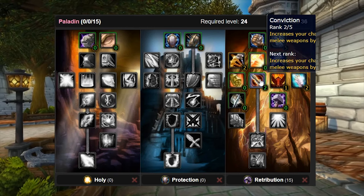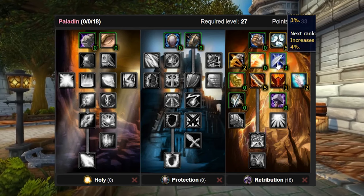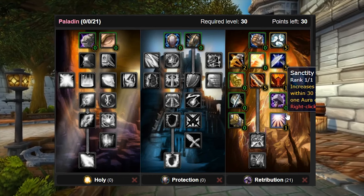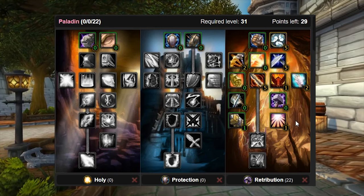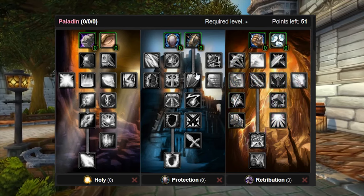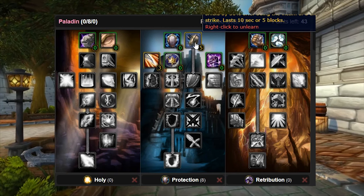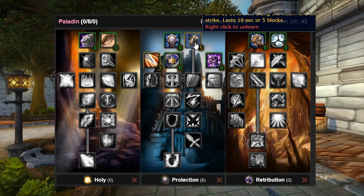Then 5/5 Conviction, increasing your chance to get a critical strike with melee weapons by 5% — obviously fantastic. Then finish off Parry at 5/5 to open up the next tier. Get Sanctity Aura 1/1 for single target damage, followed by 1 point into Two-Handed Weapon Specialization. We are level 31 now, and we're going to respec at 32. After the respec, we'll pick up Precision and Redoubt — Redoubt increases your chance to block attacks with your shield by 30% after being the victim of a critical strike, which is just so good with the reckoning build.